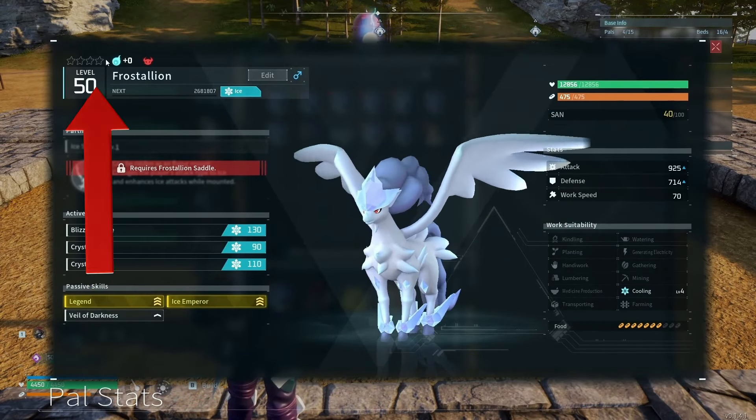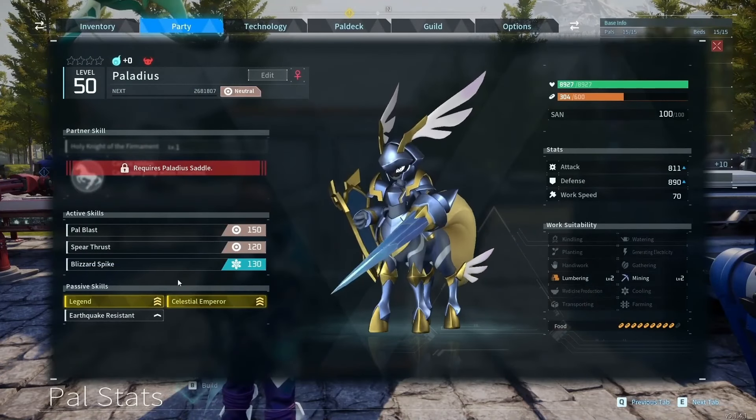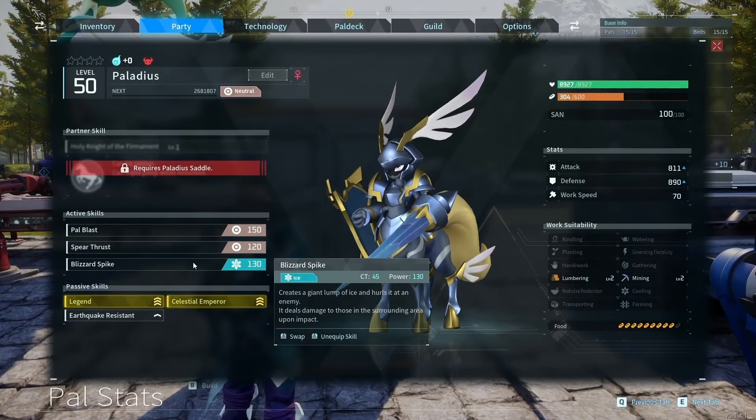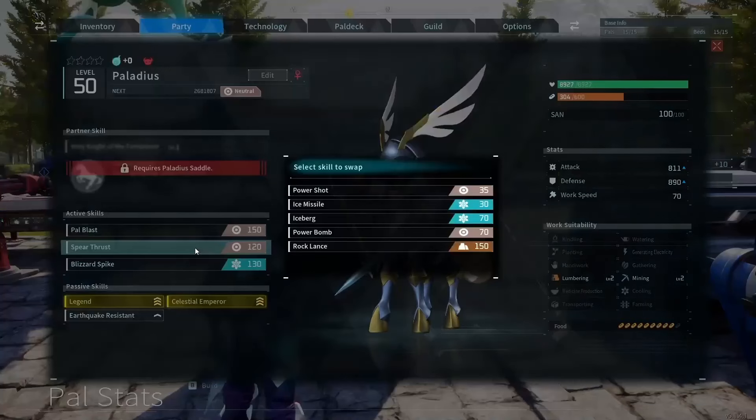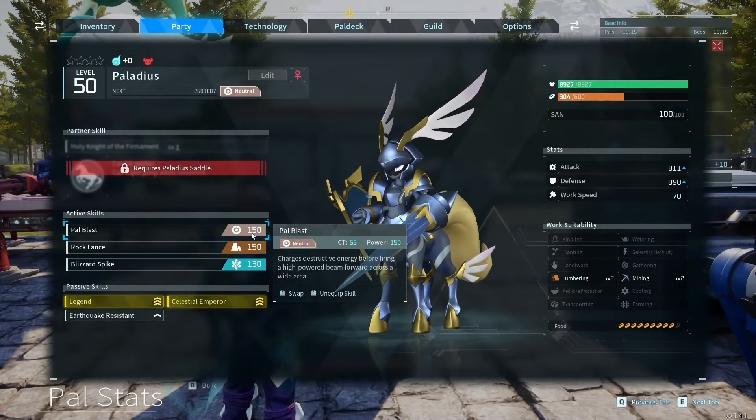Unlike Pokémon, pals can learn any skill or ability. I have Rock Lance and I can put it on any pal in my party. For example, Paladius doesn't know it — I click Rock Lance, it goes into his inventory. I click on Spear Thrust, then drop Rock Lance onto him, and now he knows Rock Lance and can use it for any ground attack.